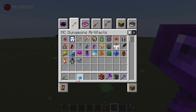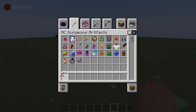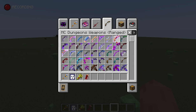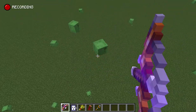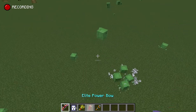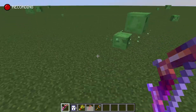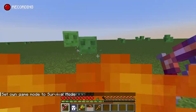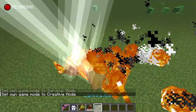Now I want to look at the artifacts. I've tried a bunch but I haven't tried the soul lantern. I'm just going to try the elite power bow. Do you die? It uses a quiver — why won't you explode? The rest should be in survival but I have no arrows, so I'm going back to creative.